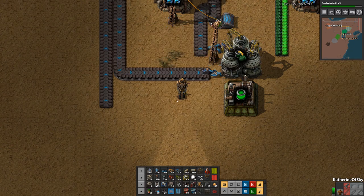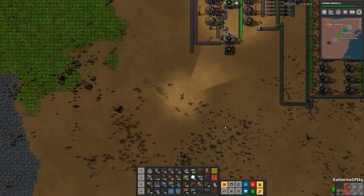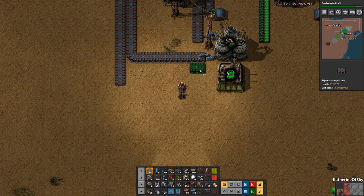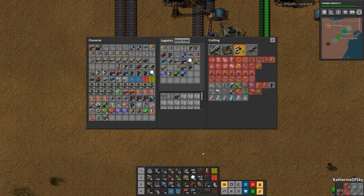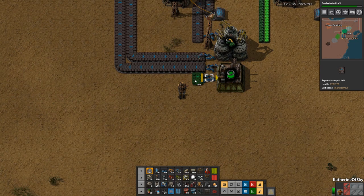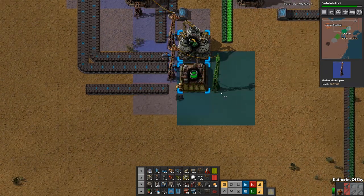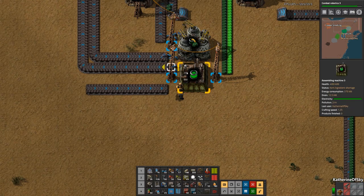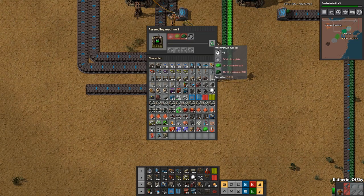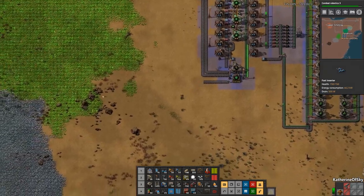We have some stuff here — isn't this great? We'll have one belt going out for the fuel cells, do an output inserter this way, and then have one coming in. We'll put the power pole down here nicely. This belt is going to grab in the bits and pieces — we need both 235 and 238. And then this one is going to get some iron plates from over here.